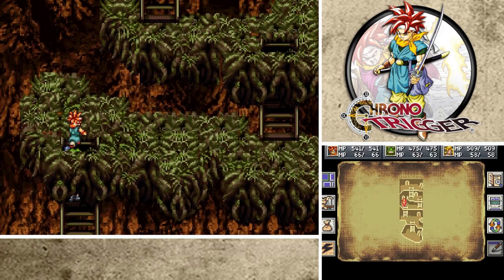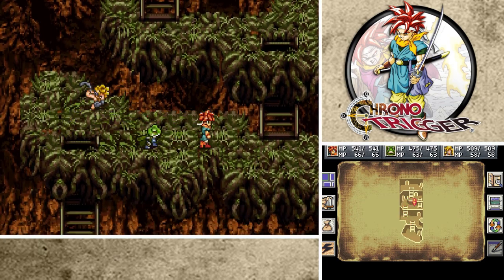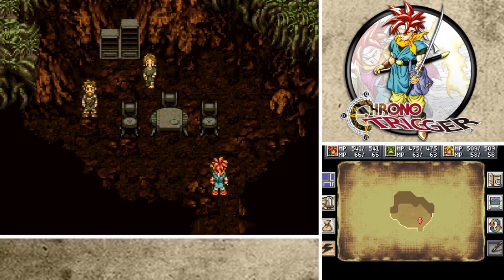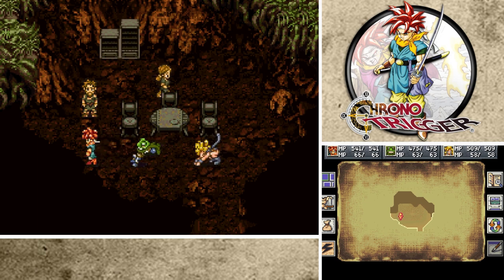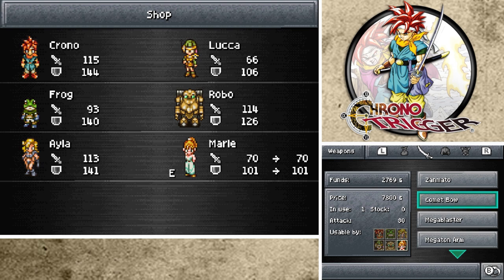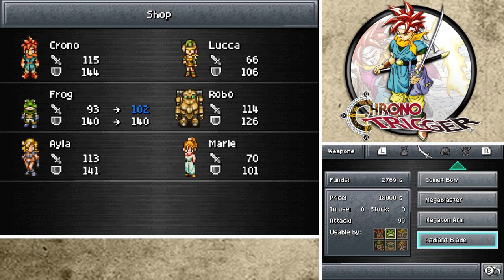Let me go to the top just to show you guys what we ended up purchasing, and then I'd like to begin continuing the progression of the story. Let me talk to this guy again - what did he sell us? So we purchased the Zanmato, the Comet Bow, that's what we got, the Mega Blaster, the Megaton Arm, the Radiant Blade. I did not purchase that, because with the Masamune and the Hero Badge for crits, I just like it better for right now. I may come back and get this eventually.